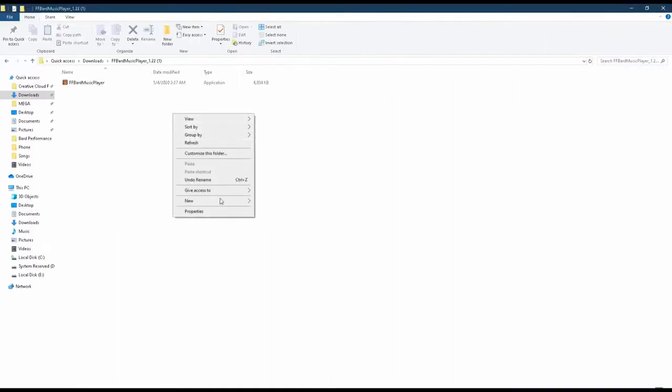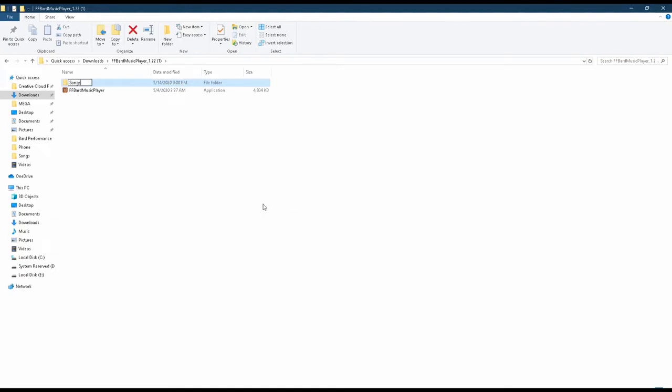Now that you have downloaded the program, you need to make a folder named Songs in the same location as the .exe. This is where you will be putting the MIDI files that you want to play.